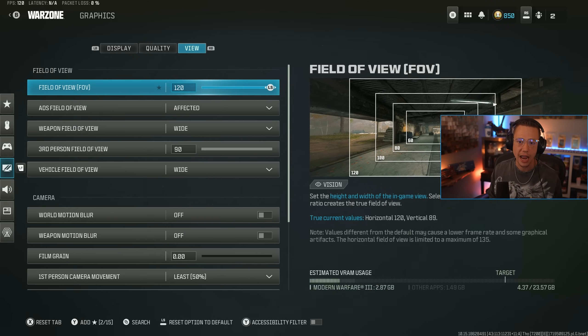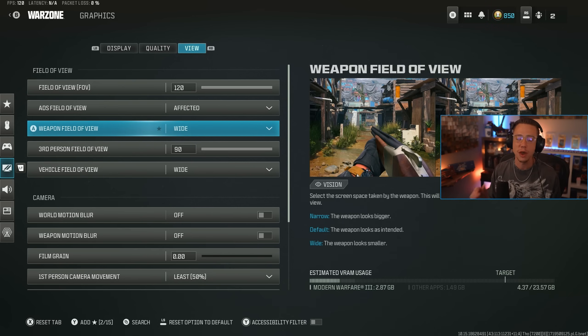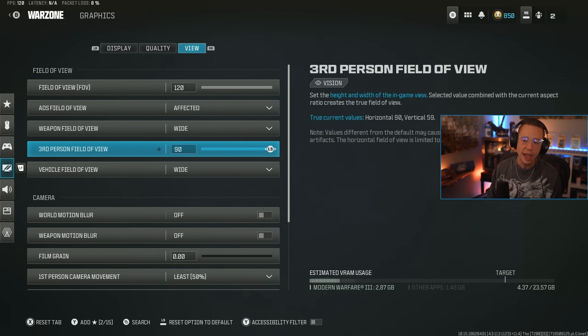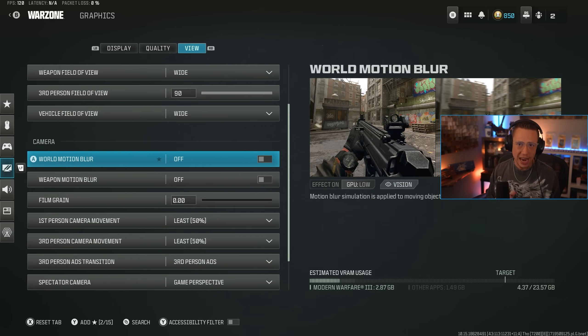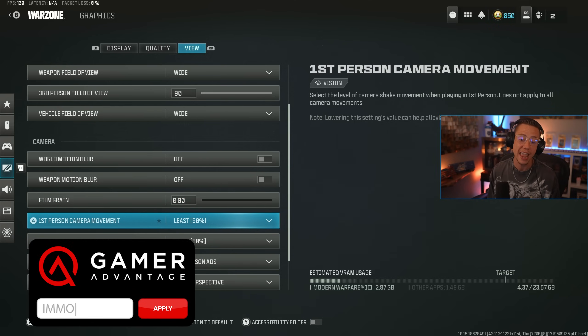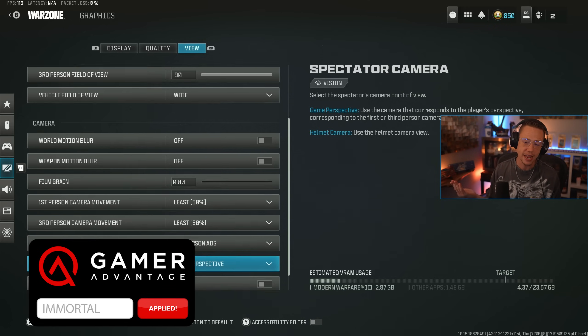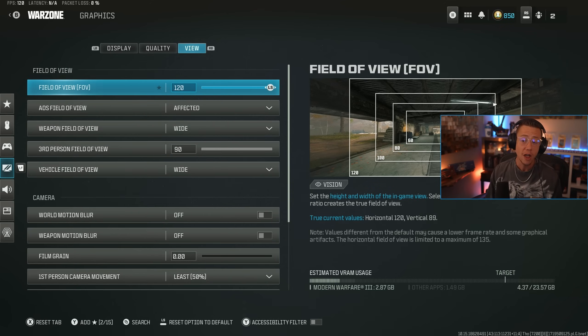Going over to view — I play on max 120 FOV. The general preferred FOV is anywhere between 95 and 110, so adjust as needed — that's more of a preference thing. You do want to run affected so you have lower visual recoil. I like my weapon field of view being wide so I can see more without the weapon blocking anything. Wide FOV and max FOV for third person and vehicle as well. Please turn off pretty much everything in camera — you don't want any motion blur, that's terrible from a competitive standpoint. Same deal with film grain. Screen shake turn to least for third and first person. Parachute camera I keep on first person.